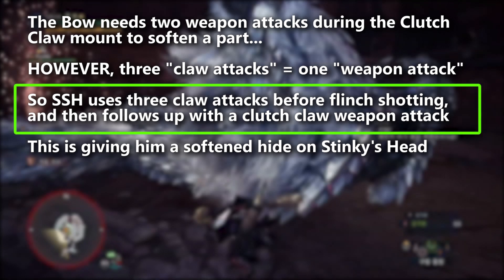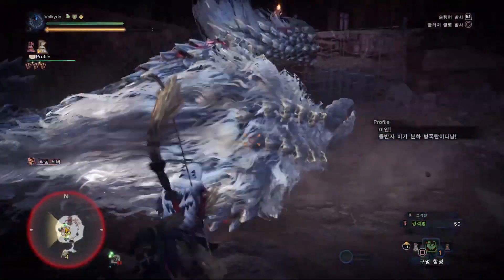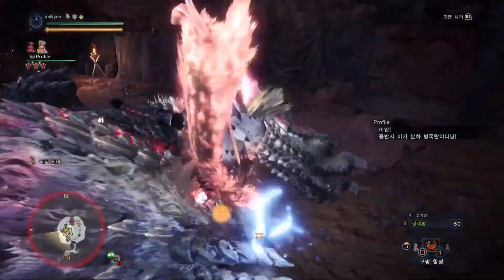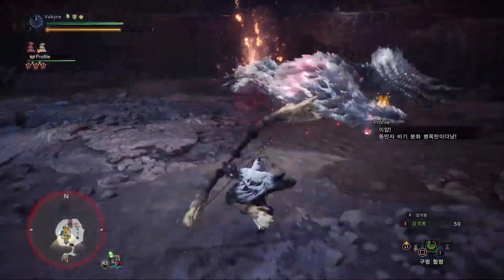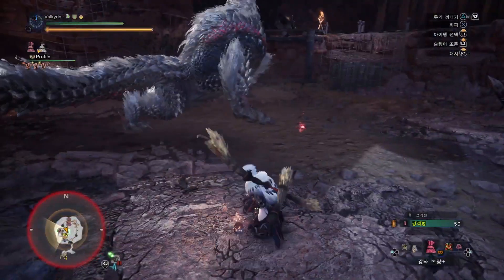That's what SSH has just done. He grabs onto the monster's head and uses one weapon attack — so because he's used three claw attacks and one weapon attack on the head, he's caused a softened hide. This is really important for damage output because weakness exploit doesn't proc to 50% until you're attacking a softened body part; it only goes to 30 otherwise. Zinogre's face is now softened, he's put on power coatings, and he's setting down a pitfall trap right under the rocks.